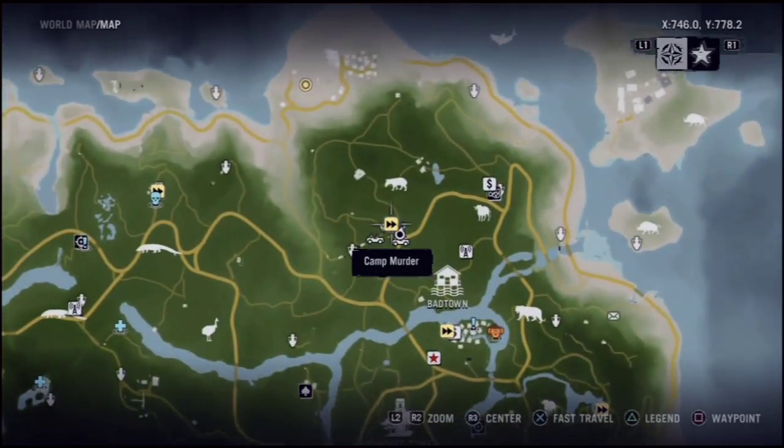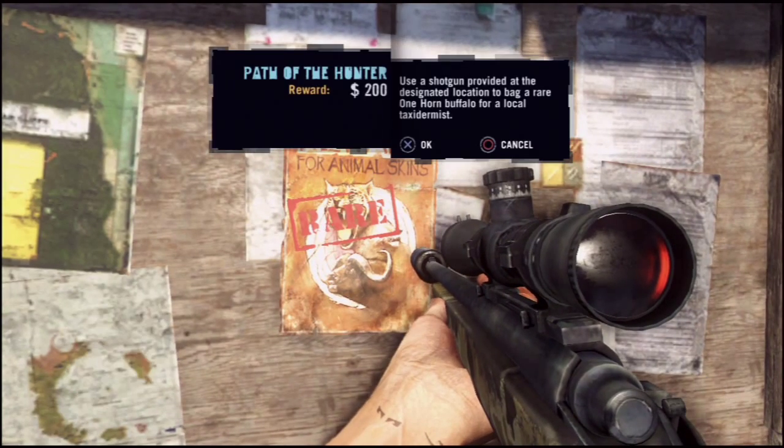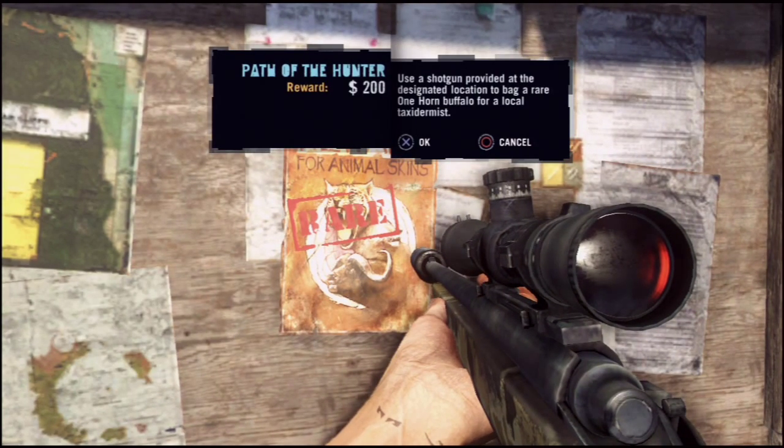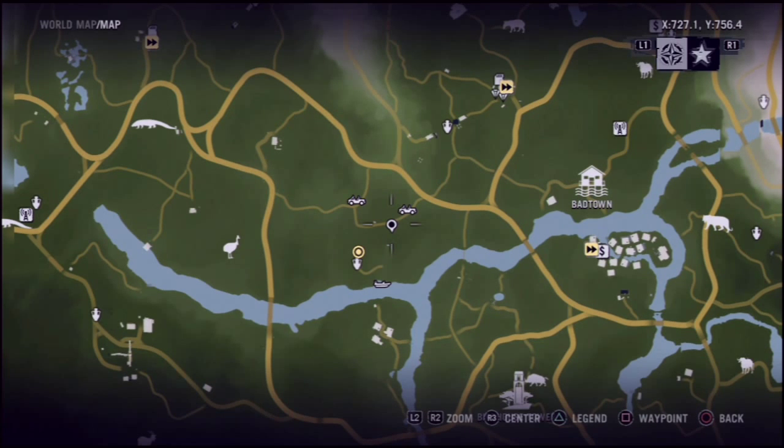Hey guys, I'm here with Far Cry 3 showing how to get the last wallet upgrade. It's at Camp Murder — the coordinates will be in the description. It's called the One Horned Hide.